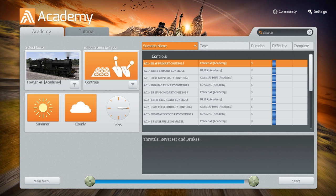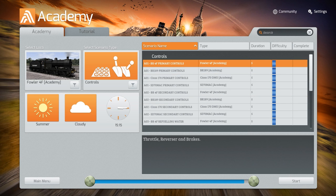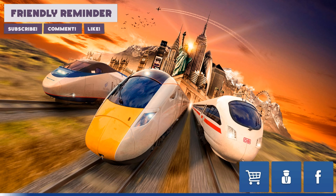So first mission for us today — yeah, okay, that's cool. First mission A01, the BR4F primary controls, the Fowler 4F at the Academy. So we're gonna be probably learning today how to use the Fowler 4F steam train, so let's begin that.